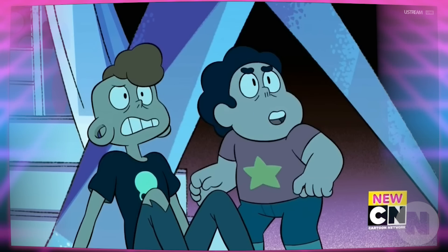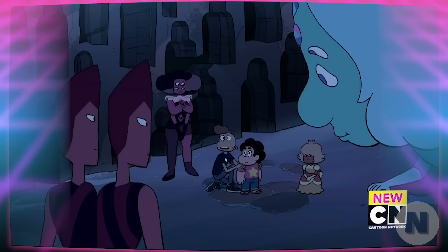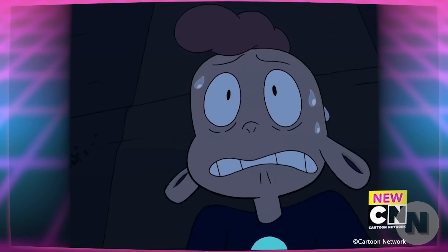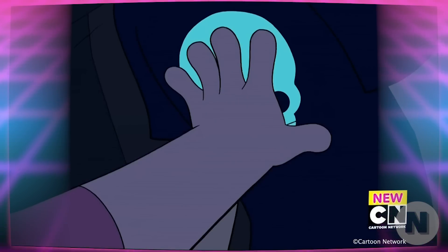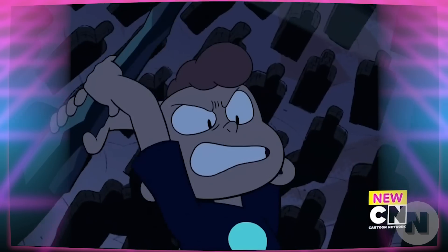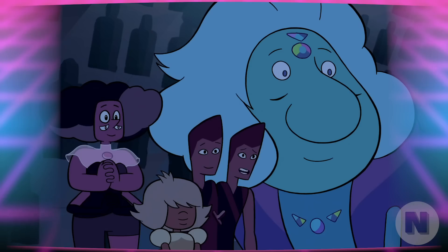As Blue and Yellow Diamond fight, Lars and Steven use the opportunity to escape. The boys crash land elsewhere on Homeworld and meet a group of Off-Color gems — basically the island of misfit toys equivalent of gems on Homeworld. Lars instantly feels a connection to these misfits as they've been hiding their whole lives. He's always been afraid, and these other fearful creatures give him the courage to finally take a stand. However, in this act of bravery, Lars is killed by an explosion while protecting the group from a pack of robonoids. Steven revives Lars with his healing tears, but brings Lars back with a pink hue and new mystical powers, much like Lion. Steven uses Lars's pocket dimension to get back to Earth, and Lars chooses to stay behind with the Off-Colors to search for another way home.